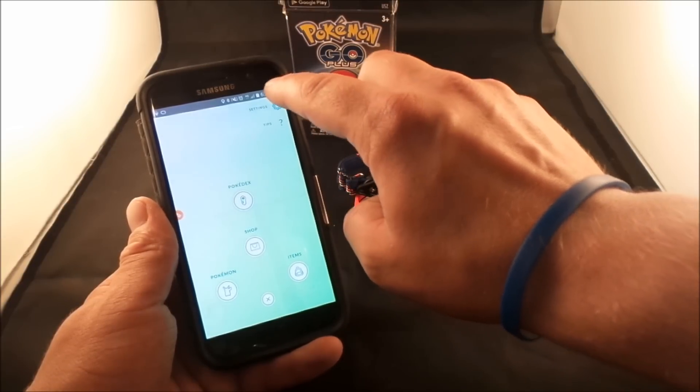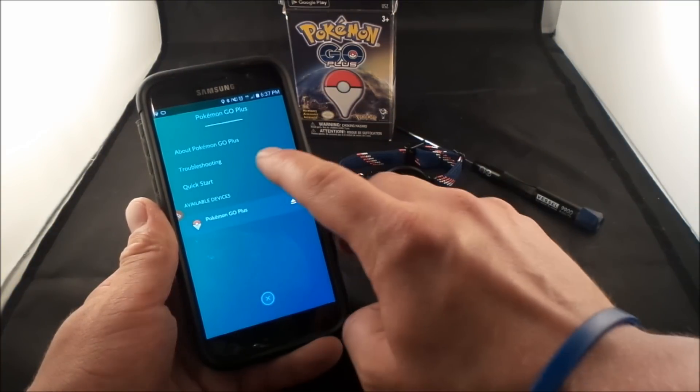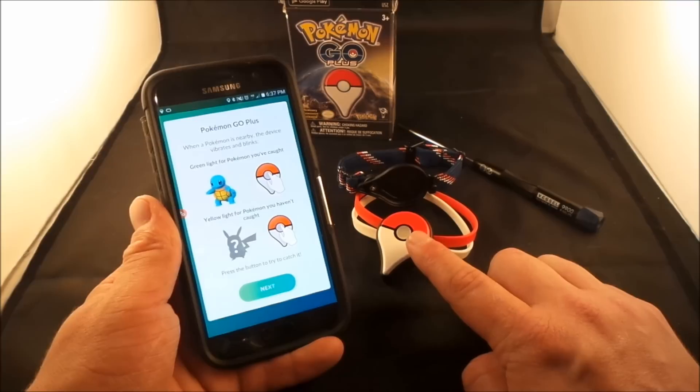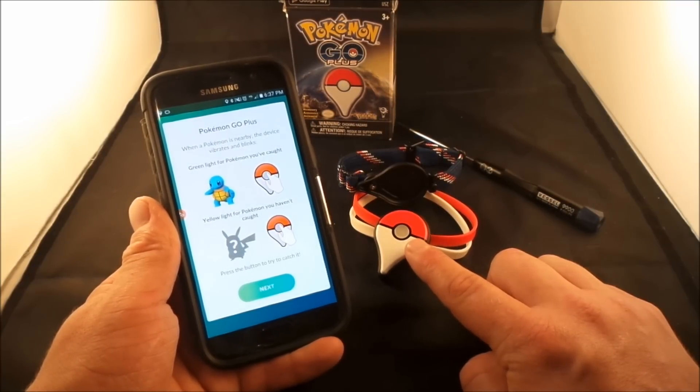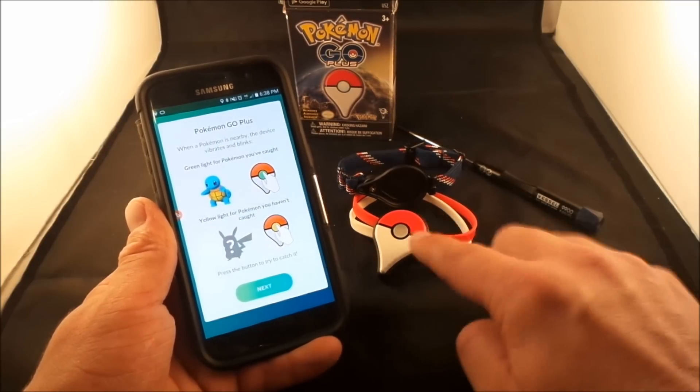If you go into the settings and scroll down to Pokemon Go Plus, you can access the Quick Start guide. It explains the color meanings: green means it's a pokemon you've already caught; yellow means it's one you have not caught yet. If you see yellow, I would highly suggest not using the accessory for that encounter.